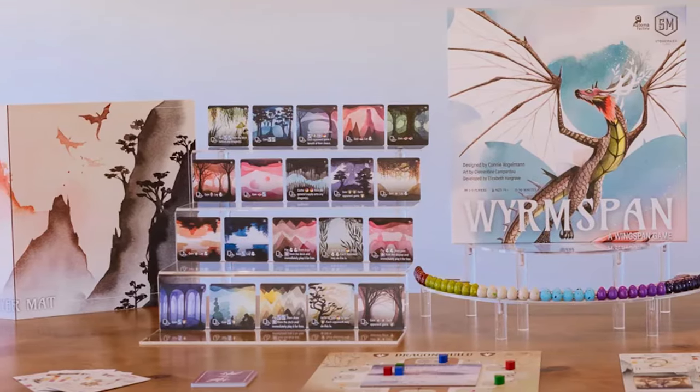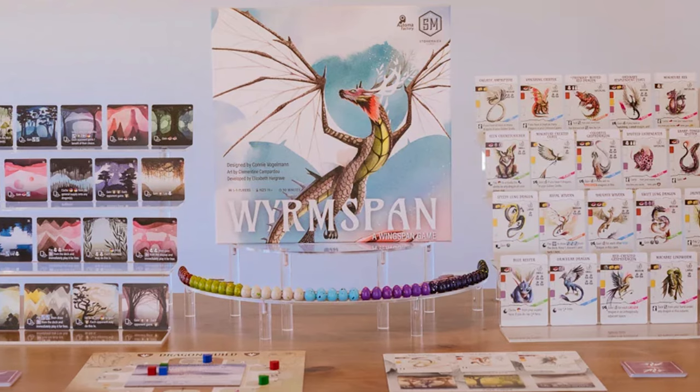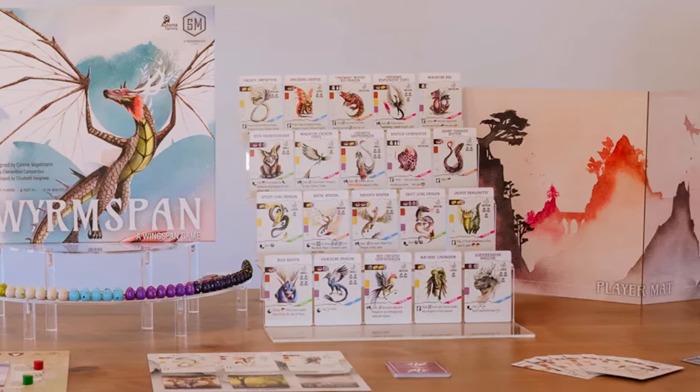Hey guys and welcome back to another Unfiltered Gamer board game review. Today's game up on the tabletop is Wormspan by Stonemaier Games. Wormspan is a 1 to 5 player board game for ages 14 and up. It takes roughly 90 minutes to play and it is the sequel to Wingspan by Elizabeth Hargrave.